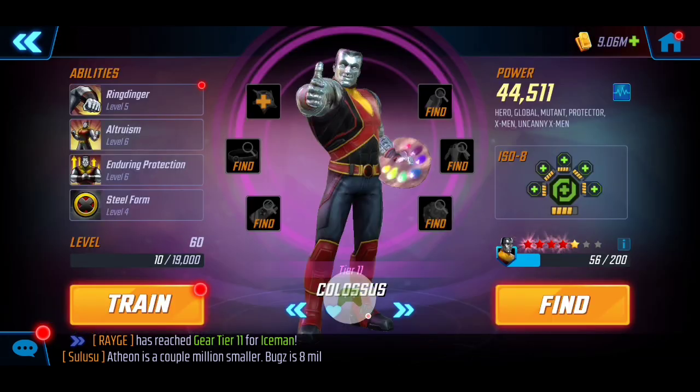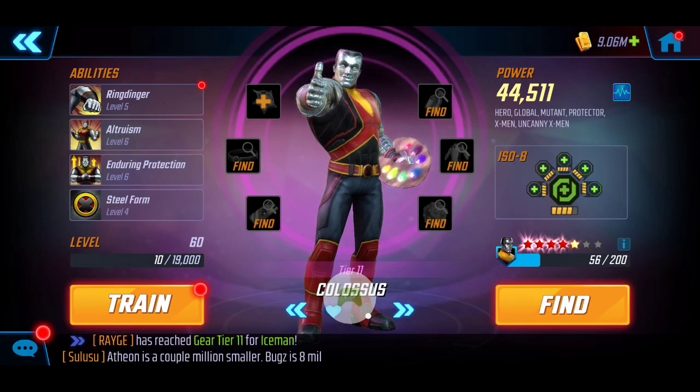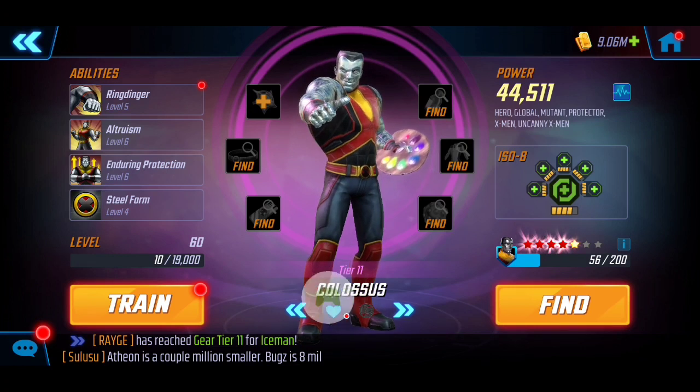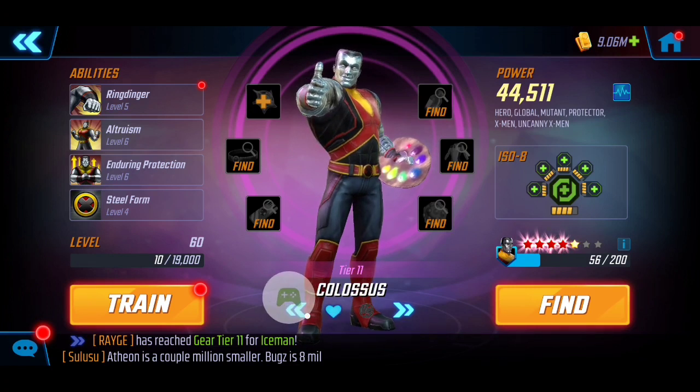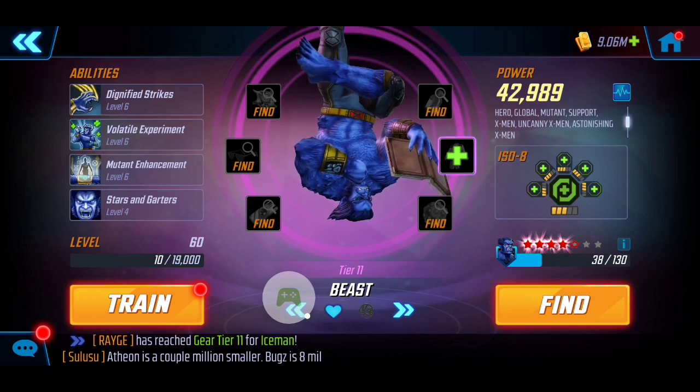Let's dive right into the roster. I've got Colossus here with Tier 11 — almost 44k — as well as the ISO-8 Healer to provide protection. He's really going to be shouldering damage for our roster. Synergizing with Colossus, it is going to be Beast.